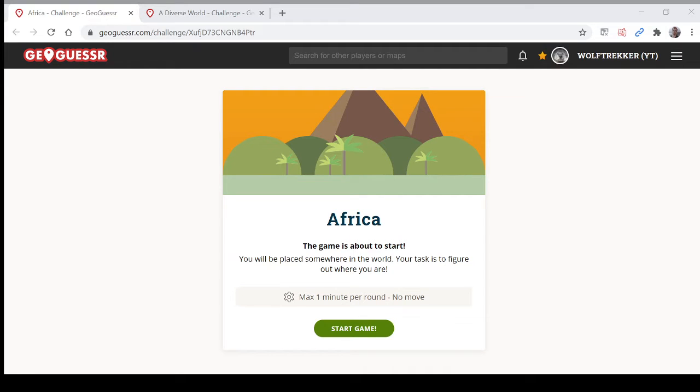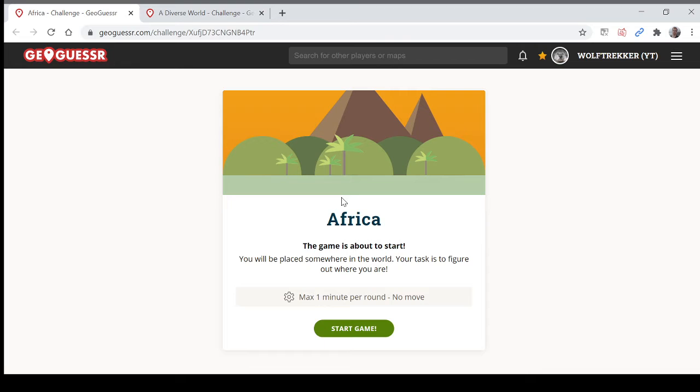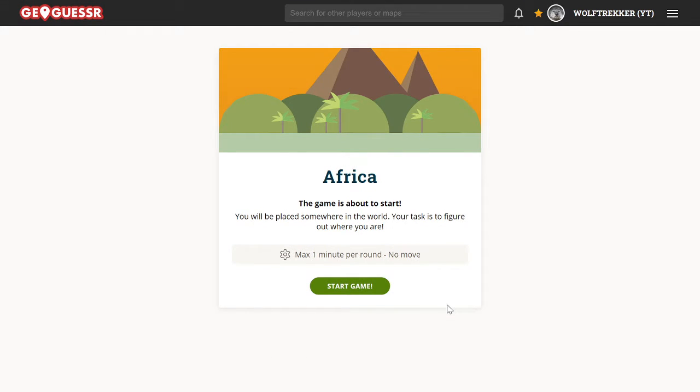Hey guys, welcome back to GeoGuessr Play Along. Today's maps are going to be Africa and a diverse world. This time we are going to play a no move, no pan, no zoom challenge in a diverse world — the first in the series. But let's start with Africa, which is only going to be no move, so let's get right into it.